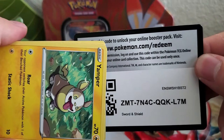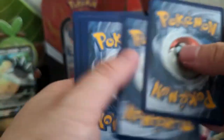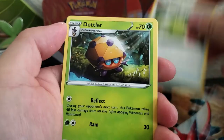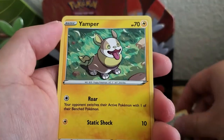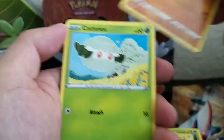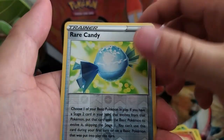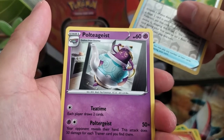Code card. We get: Energy, Energy Switch, Doctor, Stunfisk, Stunfisk, Yamper, Clobbopus, Cottonseed, Truthseeker, Rhyhorn, Rare Candy — that's a reverse holo. And our rare is Polteageist.